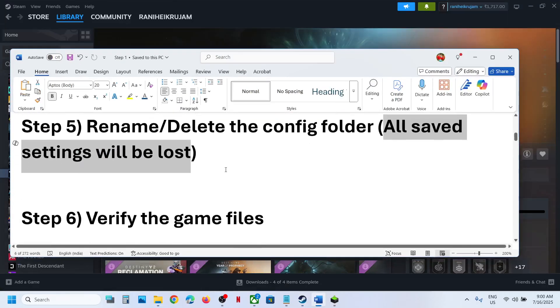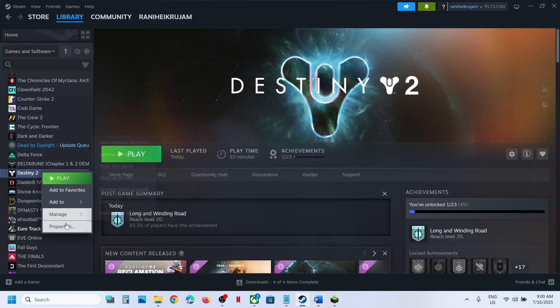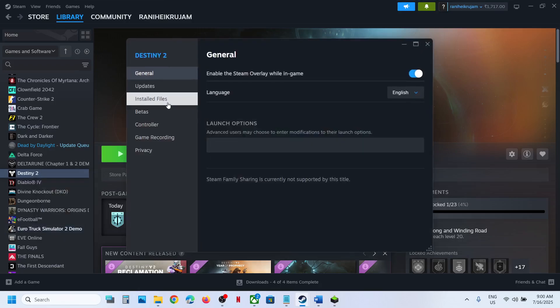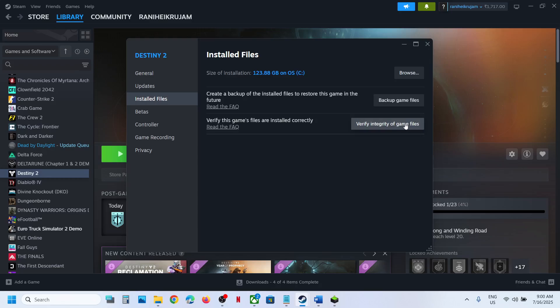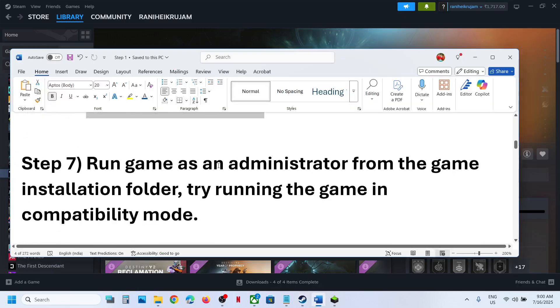Still not working? The next step is to verify the game files. Go to Steam, right-click on the game, select Properties, go to the Installed Files tab, and click on Verify Integrity of Game Files. Once verification is 100% complete, launch the game and check.